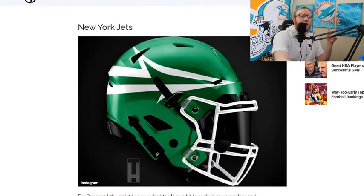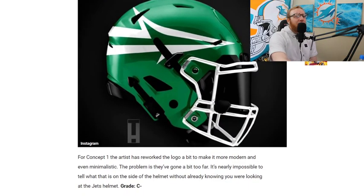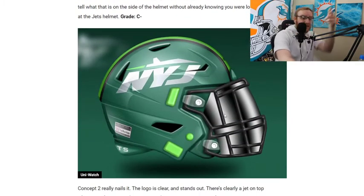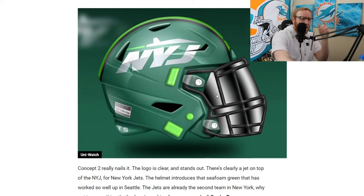New York Jets — very green. I don't really like the arrow, which may be the end of a jet tail. I wouldn't have been able to tell this was the Jets if I didn't see the name. Concept one is not good. But concept two is actually nice — that's a solid helmet. Still not better than the Bucks, but that concept two is solid.